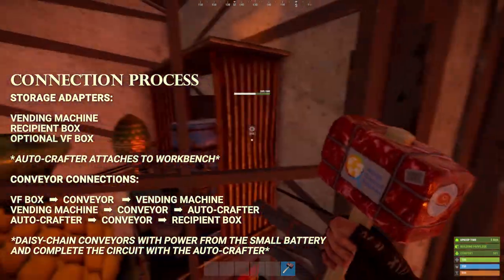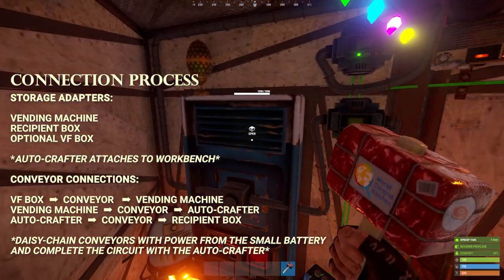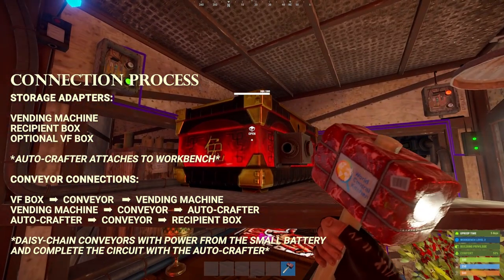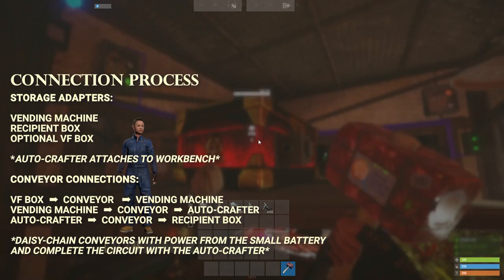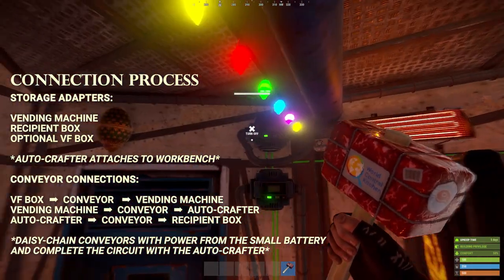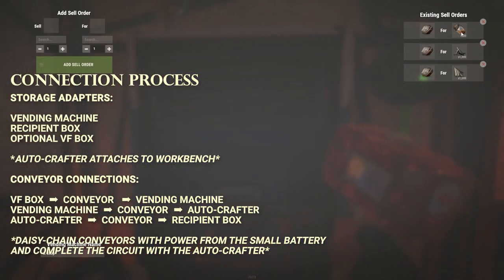I've got a large box feeding the vending machine — that's optional since the vending machine has quite a lot of storage space. I've got it set to feed rocks in there. I've got two conveyors set up: one conveys rocks from that box into the vending machine through this pipe. The vending machine itself is set up to purchase low-grade, metal fragments, and cloth — and you can set it to sell for sulfur, scrap, crude oil, diesel, or anything people want in exchange for those goods.